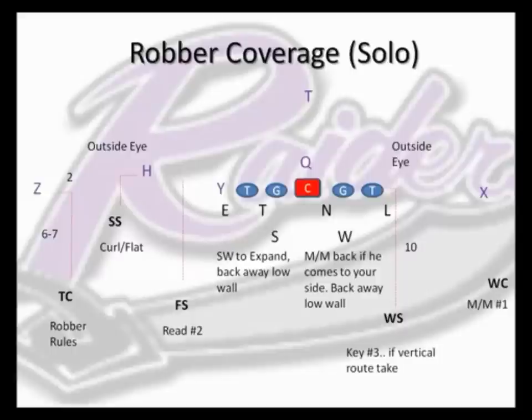If he's playing off, he'll let that under cross go and man up any other type of route by that X end. If he's playing press coverage, he'll lock on any route and take the under cross. The weak safety's alignment when he makes a solo check is ten yards off the line of scrimmage on the outside eye of the offensive tackle. He's still keying the end man on the line of scrimmage — that offensive tackle — for a run-pass read. If he gets a run read, he's still our force defender and cutback defender on run away.